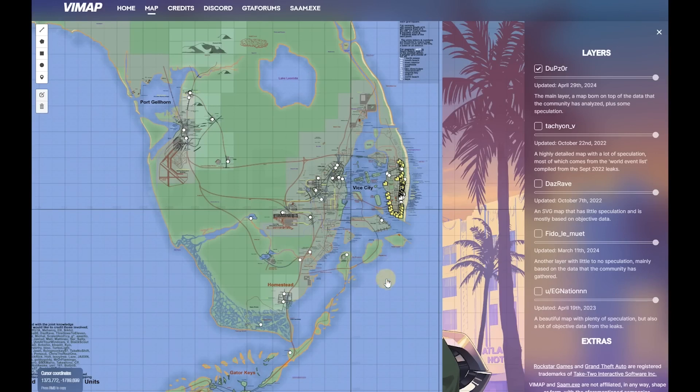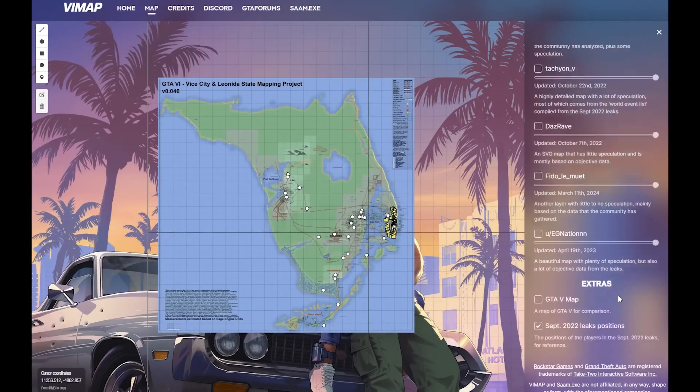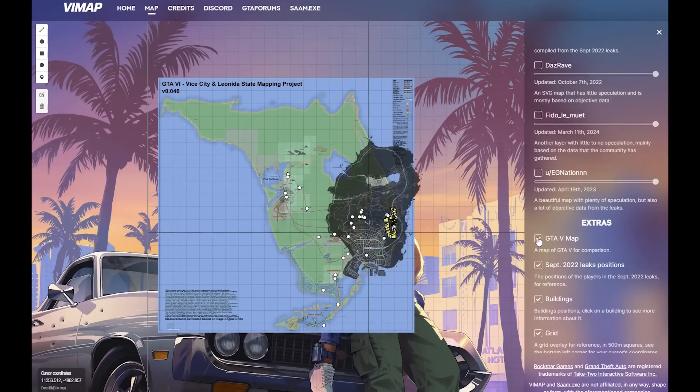If we scroll out, you can see the map is absolutely massive. Overlaying the GTA 5 map, you can see that the GTA 6 map is around two times the size of GTA 5, which is wild. And not only is it two times the size, but it's also way bigger.